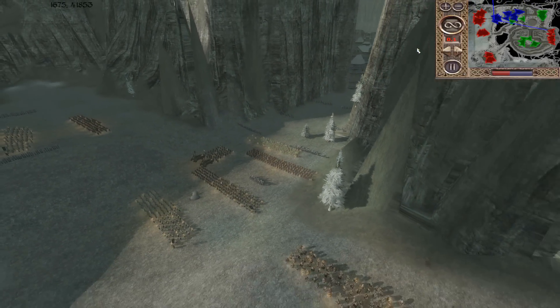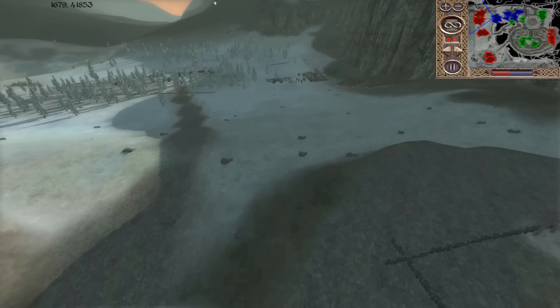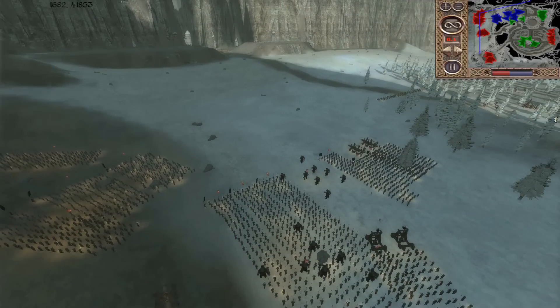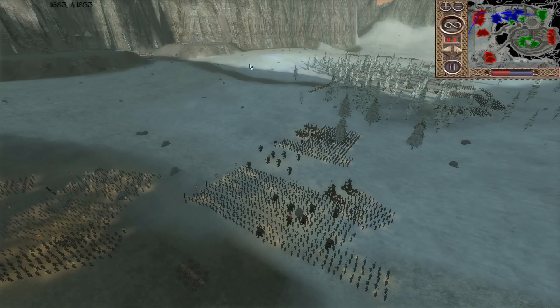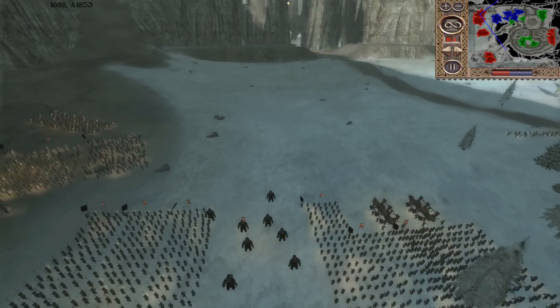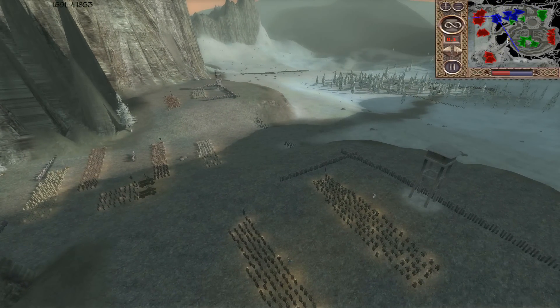Unfortunately for the dwarves, Mount Graham is located near Angmar, where the Witch King lives. At this time the Witch King is not super powerful, but over time he's causing nearby clans and kingdoms to bend the knee to him. Eventually he does get to this dwarven stronghold and he sieges it.